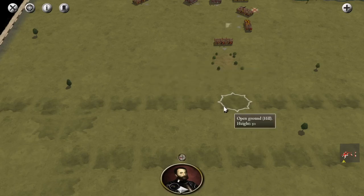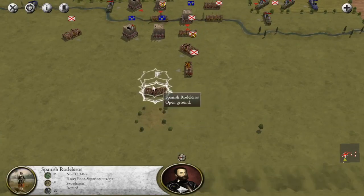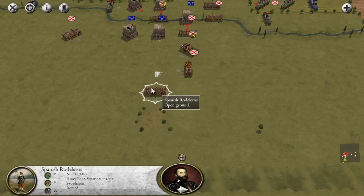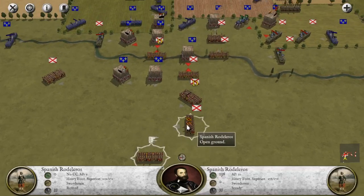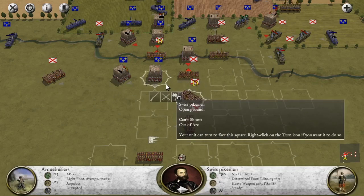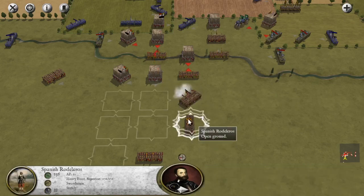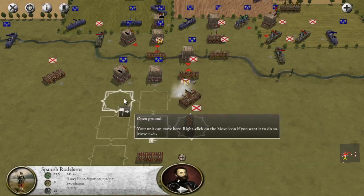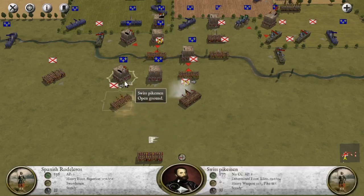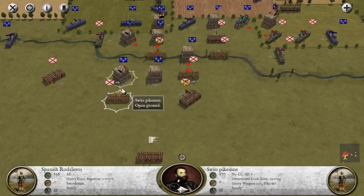I think that guy is off the grid - he's here. Hopefully we're going to regain control of this guy. Never mind, this guy is now routing again. So we have Arquebusiers and Spanish Rodeleros here. We have more Arquebusiers here. One thing I can do is turn this guy here and shoot at these guys. Then I'm going to move these guys here, turn this guy, and eventually I'm going to be facing this guy here.